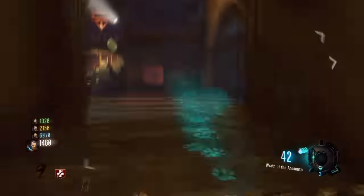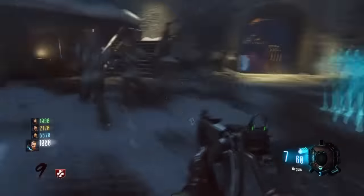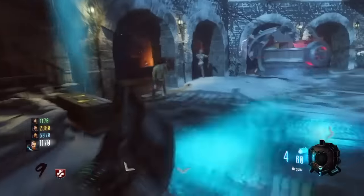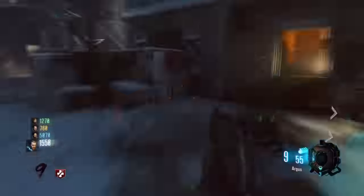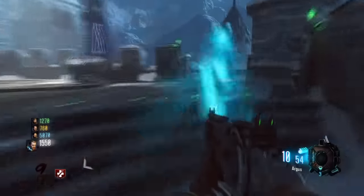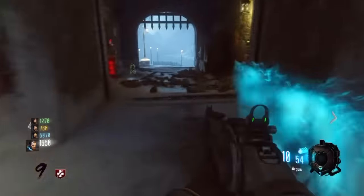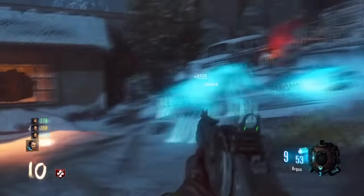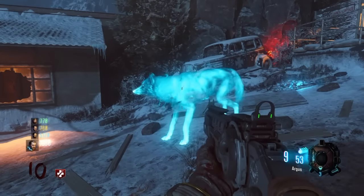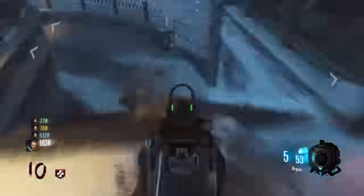You will see a blue wolf appear. Then all you need to do is follow this wolf — it will go to 3 different dig spot locations. Once it gets to one of these locations it will start digging and face the other way. While it is facing the other way, collect some souls around the area, but if you are too far from the area they will not count. It's basically like filling the soul box in Origins in Black Ops 2.